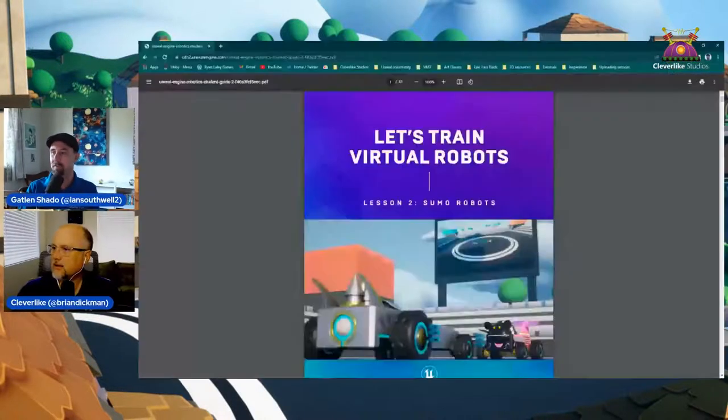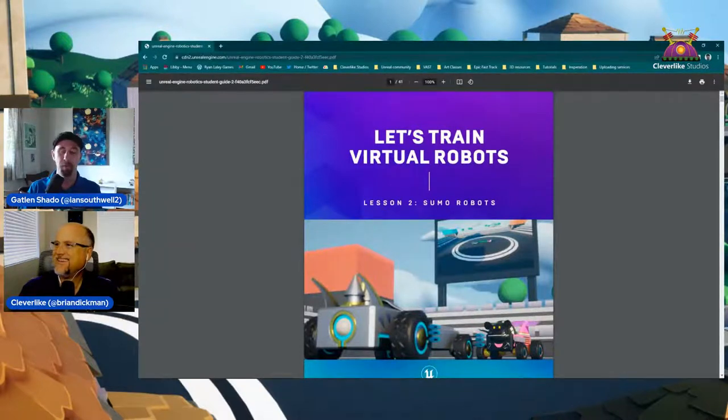This is Activity Number Two. We'll be putting the activity guide in the description and the chat. The idea behind this one is that we're scaffolding from Lesson One — we now know what makes a robot, how they get around, and some good and bad design ideas. For example, don't put the wheels inside the actual machine; it looks cool but may not work. If you haven't checked out Activity One, go check it out, but you can also start from here.